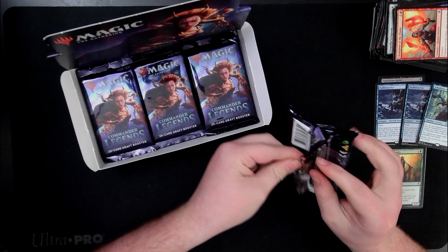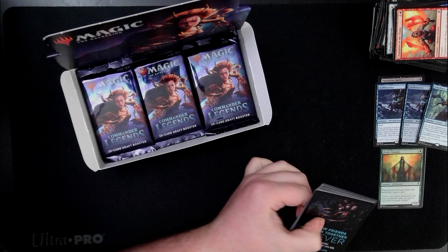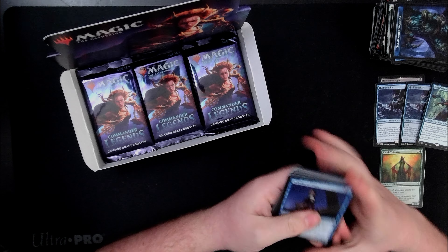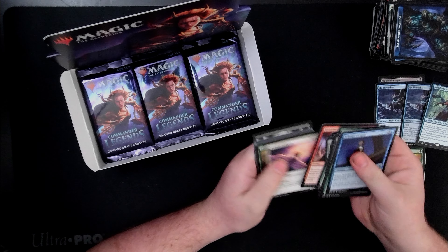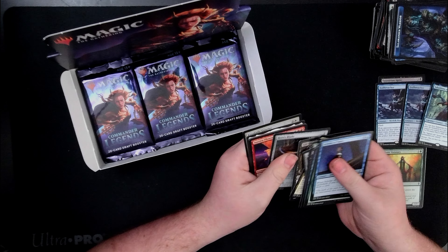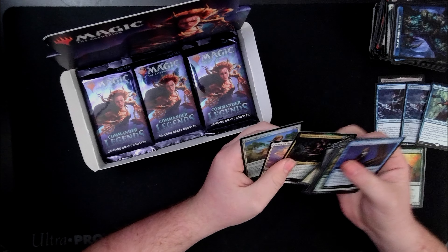That's probably the money for the pack right there. Salamander Warrior — that's pretty rare as far as the tokens go. Flood of Recollection. Moss Diamond, another diamond. Ancient Animus, Opal Palace, Hero's Blade, Aurora Phoenix — I like it. Abomination of Llanowar — that's pretty good, I think, but I have like a ton of them.